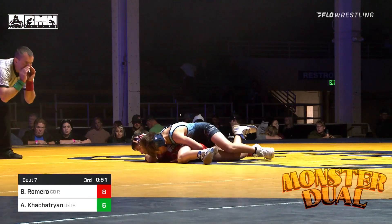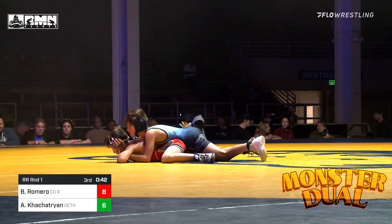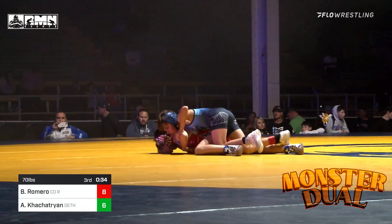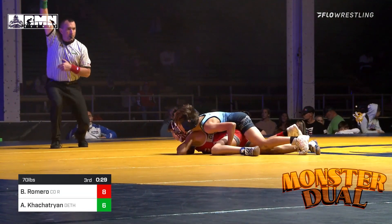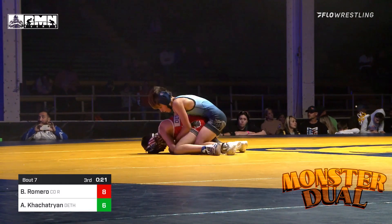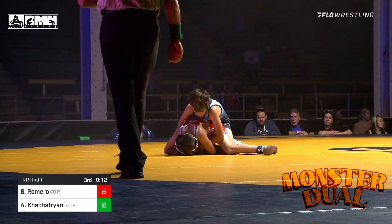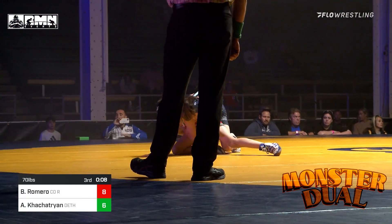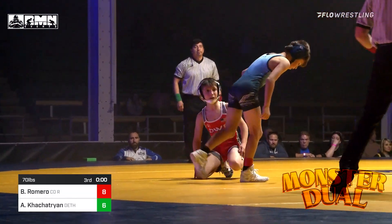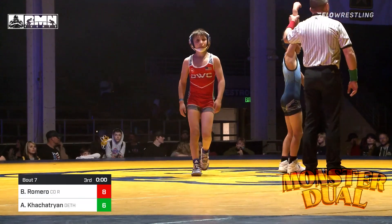Romero doing a heck of a job here — down big, fought his way back. Let's see what Kostestrian can do. Stall warning on Kostestrian as we are under 30 seconds left in this third period. Two-on-one wrist control here for Romero as he looks to end this match on top and win it after a hard-fought comeback. Controlling the wrist — seven seconds now. And Romero is going to take the come-from-behind win against Ardo Kostestrian by a score of eight to six.